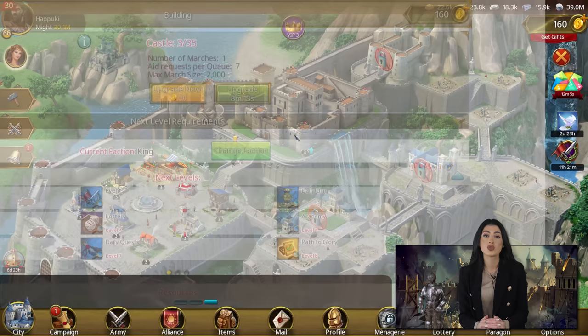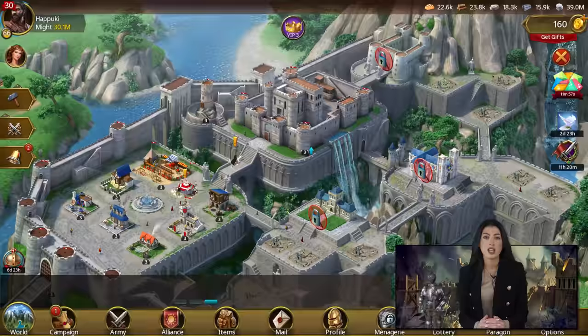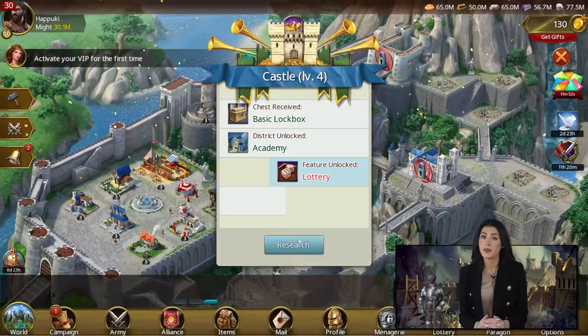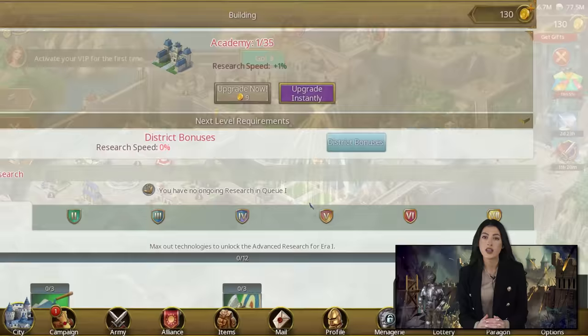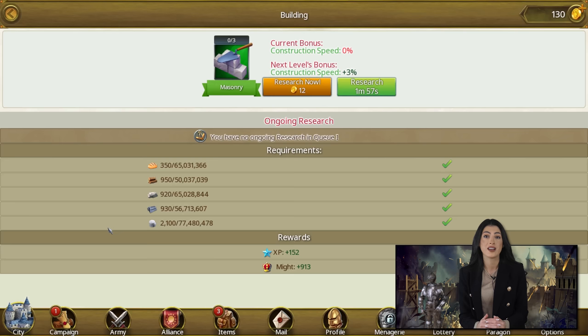Maybe your girlfriend told you, 'Honey, size doesn't matter.' That's bullshit — size matters, bigger is better, and why get less when you can get more? This trick we just showed you applies to all champion XP sources. This means you should also use it when you upgrade buildings, because each building upgrade gives you some champion XP. Each research you complete gives you some champion XP, each quest you complete gives you some champion XP, and last but most important, every battle your champion fights in will give you some champion XP.